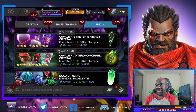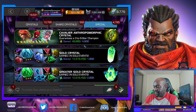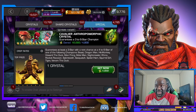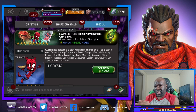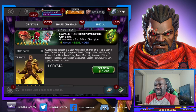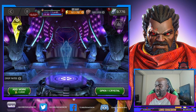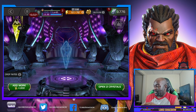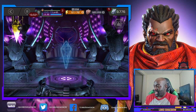All right, crystal time! First let's open up these Cavalier anthropomorphic crystals — got a bunch of opportunities to open up. Looking through what we get, Hit Monkey would be the one I'd want the most as a six-star from here. I don't remember if I have Venom the Duck as a six-star, but Hit Monkey, Venom the Duck, I don't think I have Sasquatch as a six-star — those would be the good pulls and they'd be new six-star champions. But hey, these are free, they were very easy to get, so I'm not expecting anything too crazy out of them.